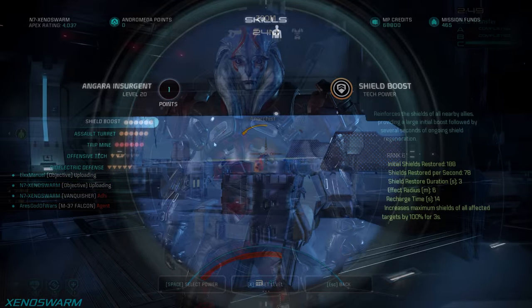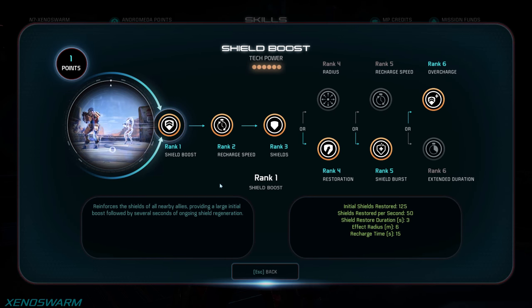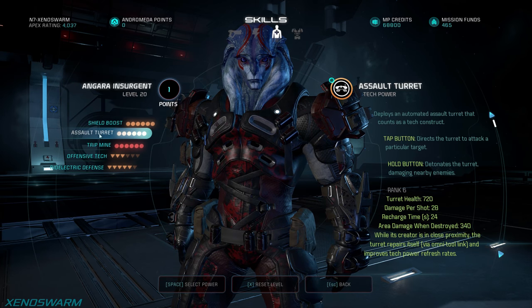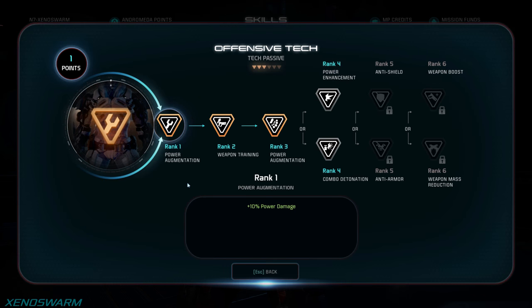Quick glance at the abilities chosen for the impatient: shield boost, trip mine, assault turret, offensive tech, and bioelectric defense.